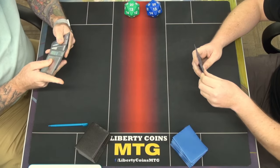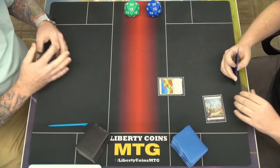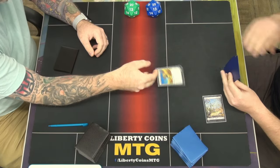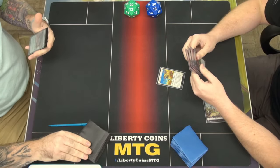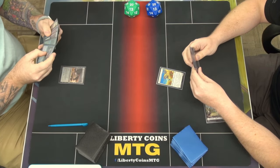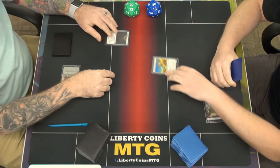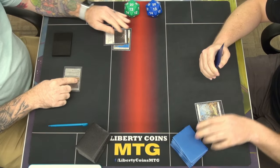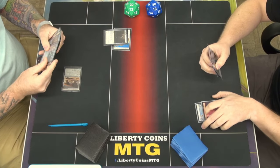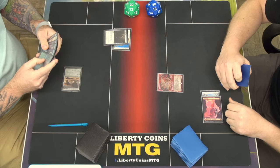Game 2. Tap one for a Flower Foot Swordmaster — this one gives plus one, plus zero to all mice when you have a star group, basically a Boulder Wolf. Opponent plays a Mountain, taps two for Manifold Mouse. Mouse gives himself double strike, pass turn.